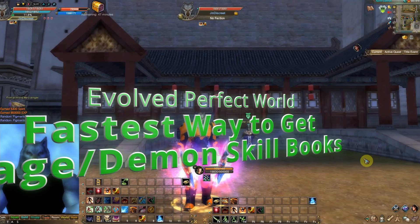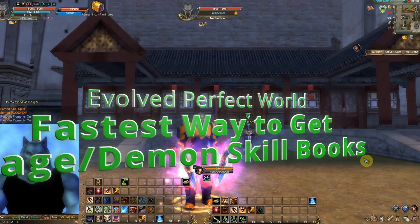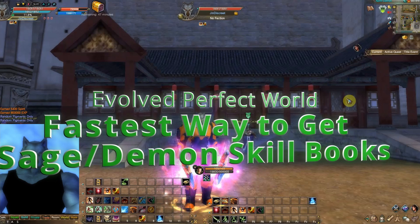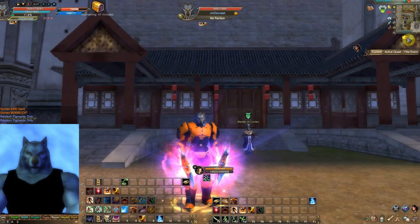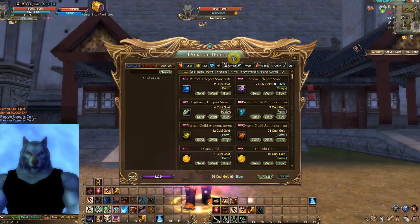What's up everybody, it's your boy Jin here and we're gonna have a real quick tutorial on how to get your sage demon skill books. This will be the best way to do it so you're not sitting there trying to hunt all the different locations and stuff like that.